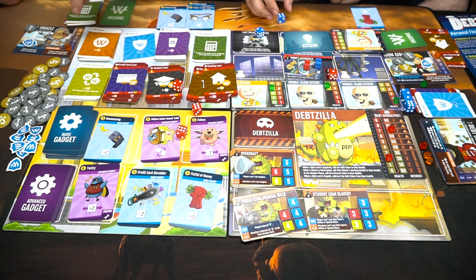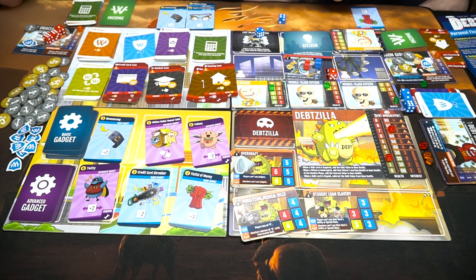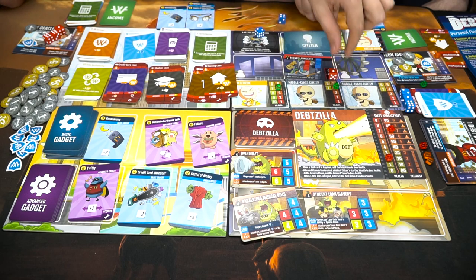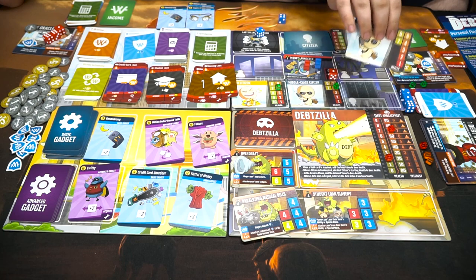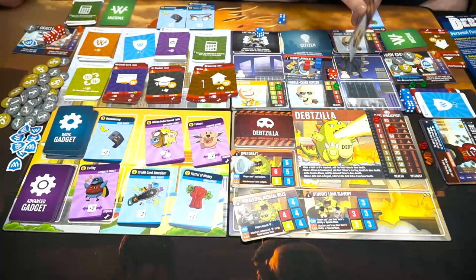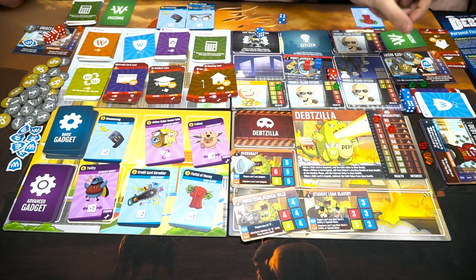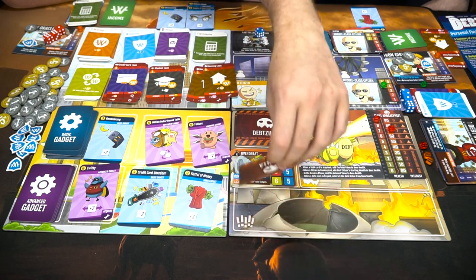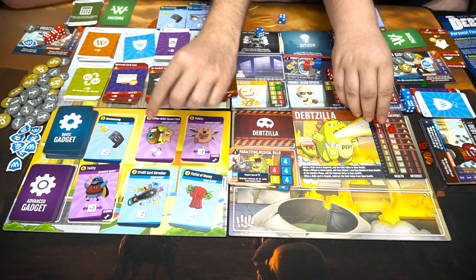I'll re-roll all mine — wait, I can't use my abilities because of that boss event card! Players can't use their hero's ability or special move. Minus one's not good enough. He's gonna scam everybody again — this middle class citizen gets scammed, the boss goes up seven health. The other citizen is fine. Boss goes up seven.